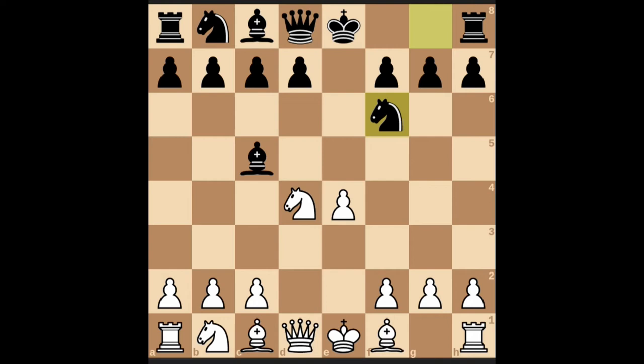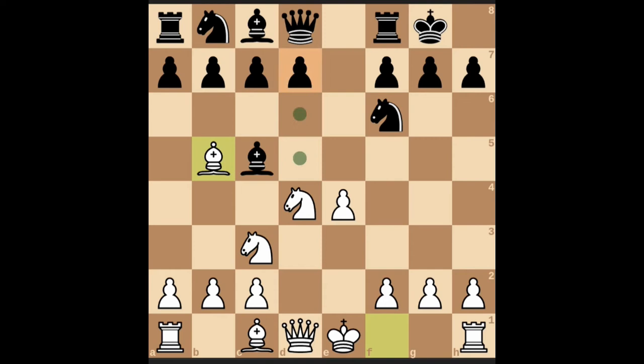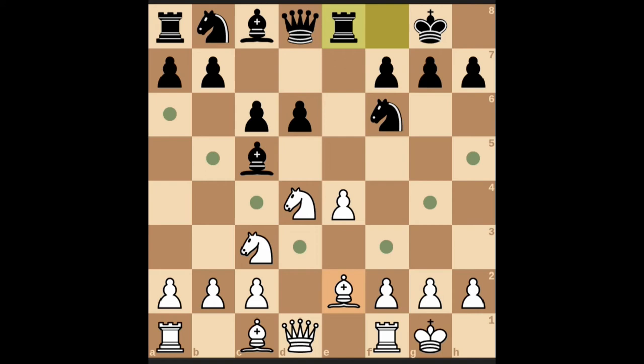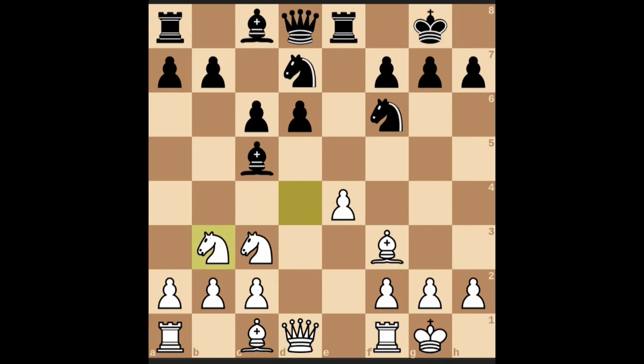You accept this pawn with the knight. Now knight f6 attacks the pawn at e4. Knight c3, castle kingside, bishop b5. D6, castle kingside. C6 — black attacks this bishop and the bishop moves back. Rook e8. This pawn is under pressure from knight f6 as well as rook e8. Bishop to f3, knight d7, knight b3 — this is one variation.